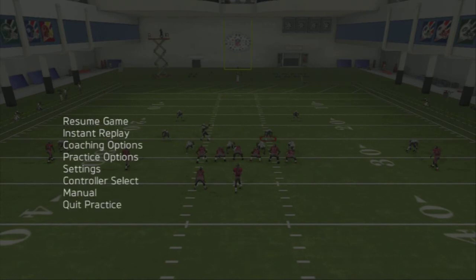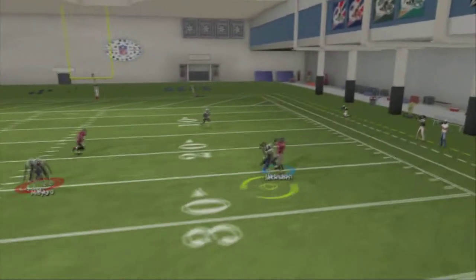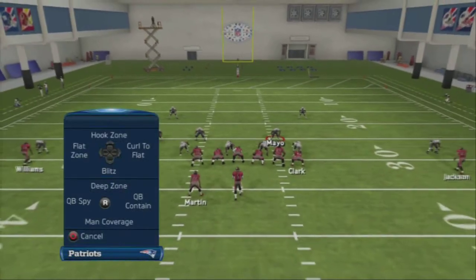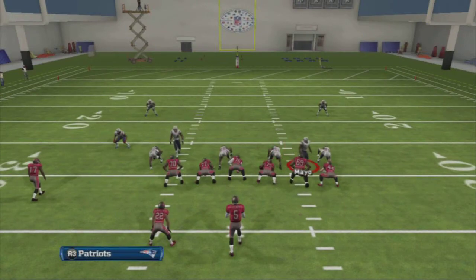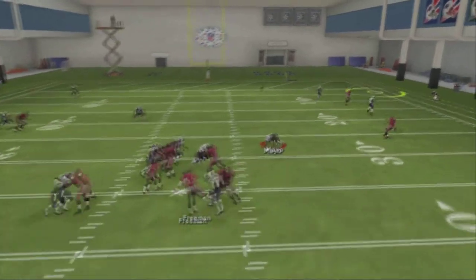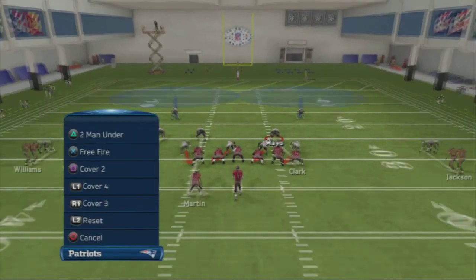I'm actually going to let the computer run the play just so I can show you the press. There you go — he's going to snap the ball. I want you to keep an eye on Dallas Clark here. You want to get up on him and hold down R1. You see — I press him and then I just follow, follow, follow. Once I see my guys can cover him, I get off and get an interception. There it is — I shaded him there.